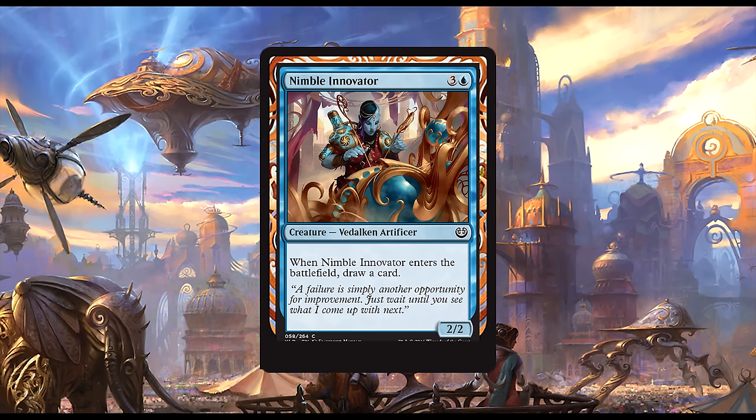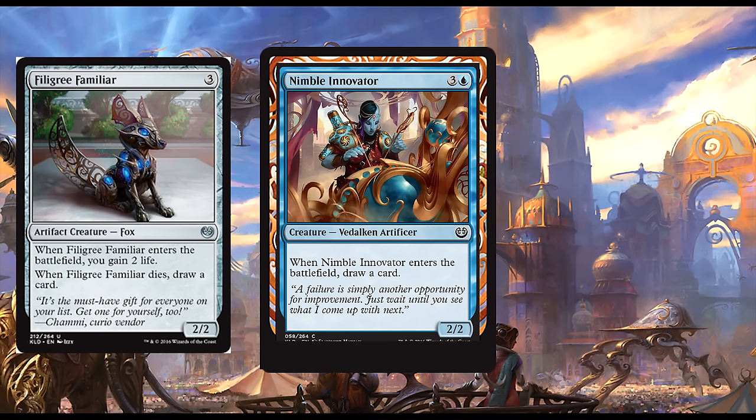Nimble Innovator: one blue and three generic for a 2/2 Vedalken Artificer. When Nimble Innovator enters the battlefield, draw a card. This doesn't seem good enough, especially with Foxy Brown making the rounds.